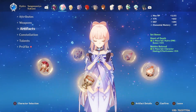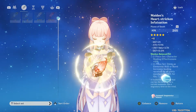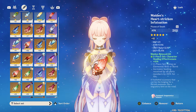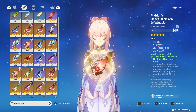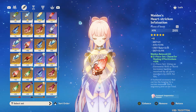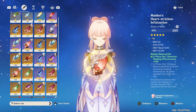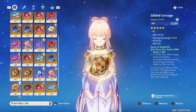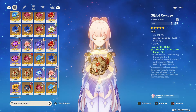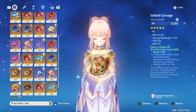These are my artifacts — I've got Heart of Depth and Maiden Beloved. This one has attack and crit rate on it, with an attack of 205. Most feathers for every artifact set are all attack, I think every single one is. I've got this flower — the gilded corsage from Heart of Depth — with HP as the main stat, which I think all flowers have, plus energy recharge of 4.5% and defense.